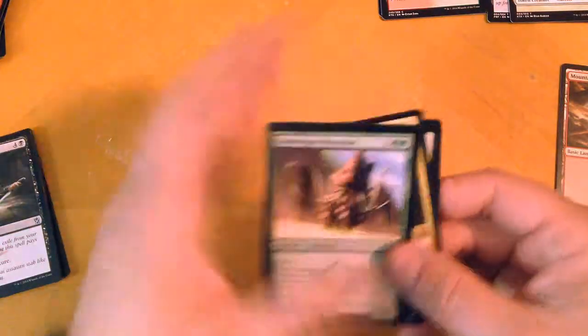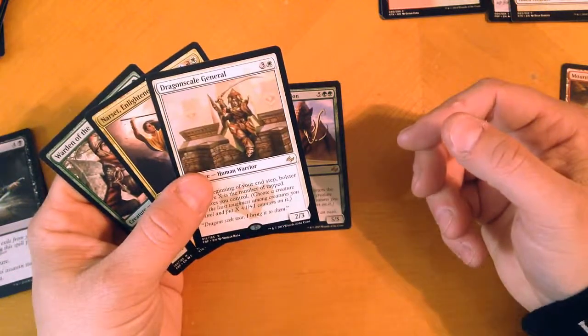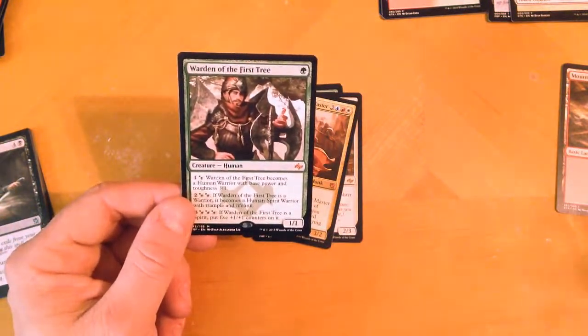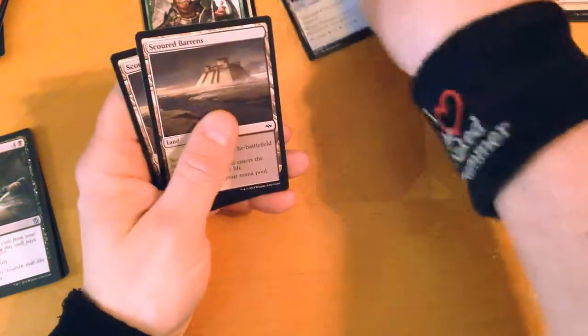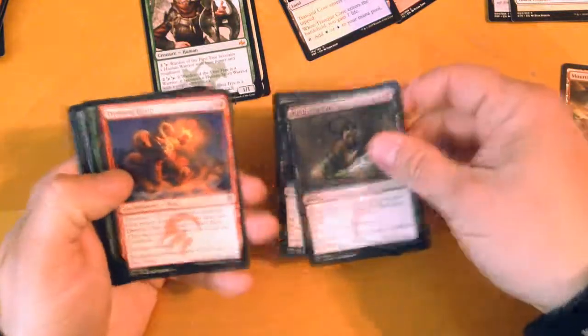Alright, so for our rares and mythics, we actually got two of them: Sandsteep Mastodon, Dragonscale General, and Narset, Enlightened Master. But I'm really happy with the Warden of the First Tree. He's not worth too much money — totals are going to be right here — but for the deck I'm building based off Mardu Strike Leader, I didn't have many Scoured Barrens, so getting Scoured Barrens was pretty cool, on top of getting the Murderous Cut that I needed. More power to me. This is Dahmer's Cool Stuff, and as always, do good gaming.